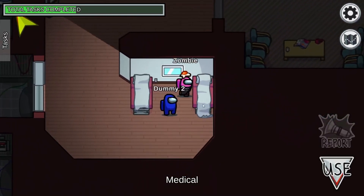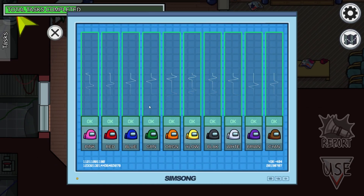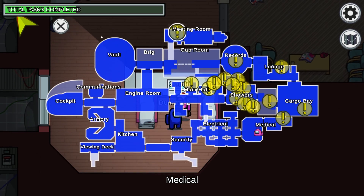Right over here between these two medical beds, you have Vitals. You can check if people have died already. But again, there's a problem — you're here, the button's way over there. And if you see someone's dead, you don't necessarily know where they are unless you saw them previously and know which direction they went. If they're not right near you, it's going to take a long time to get there.